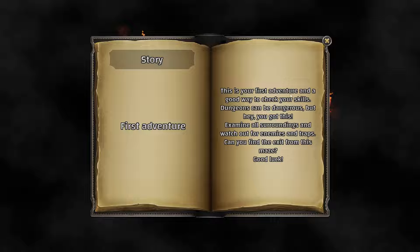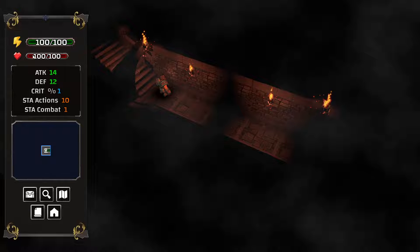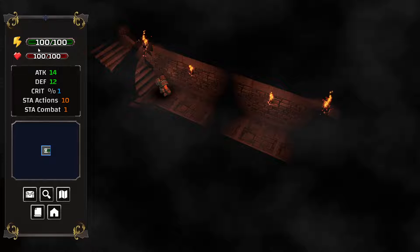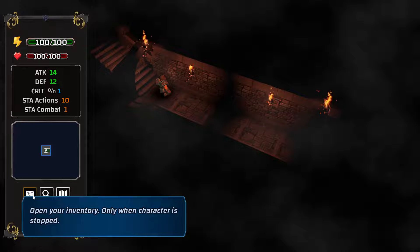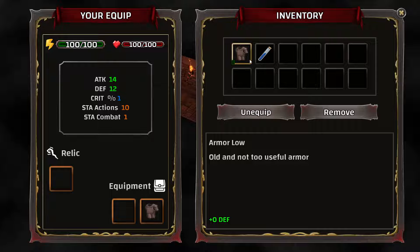First adventure. This is basically the first adventure — we've already seen this. Up here you can see our stamina and our health. In this game, stamina is basically our hunger clock, so we want to keep it up as much as possible. We've got an inventory with a potion — that's probably for stamina. We also have some low armor.